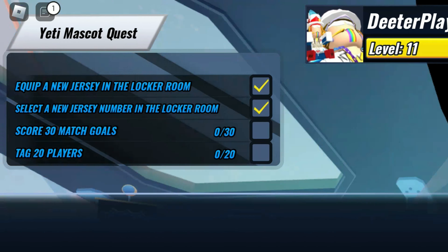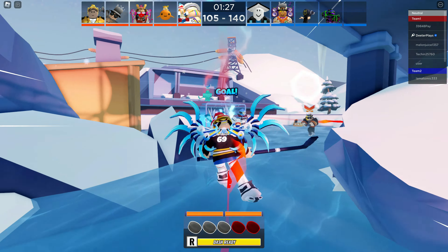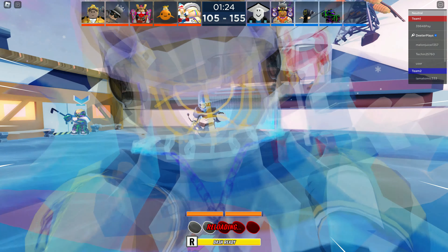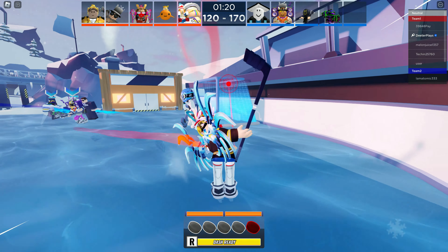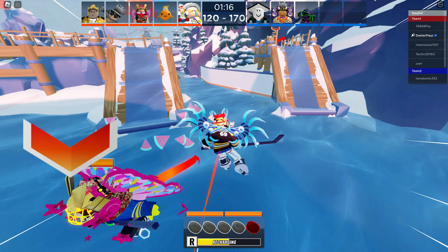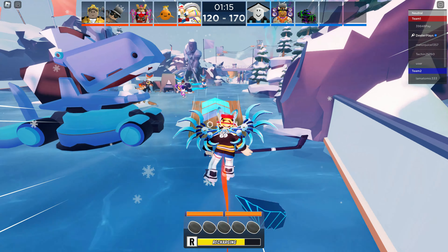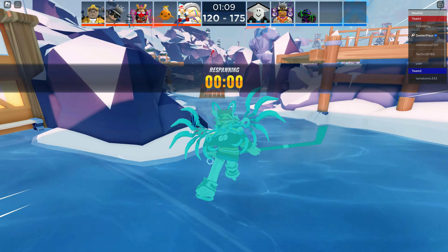In between rounds you can see the Yeti Mascot quest showing your progress toward 30 goals and 20 tags. I can get about 10 goals per round and tag about 7 players, so if you go through 3 or 4 rounds and try hard you should be able to get it done. It will probably take about 20 or 30 minutes.